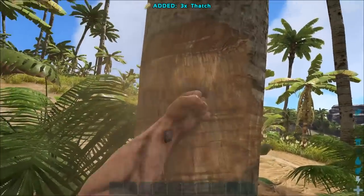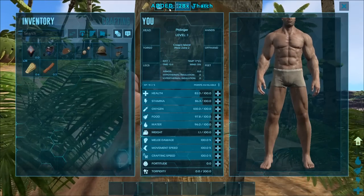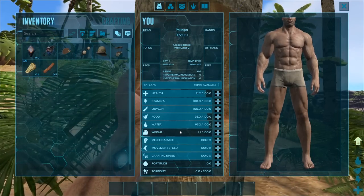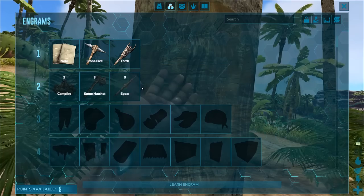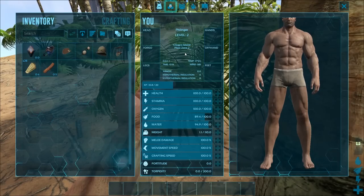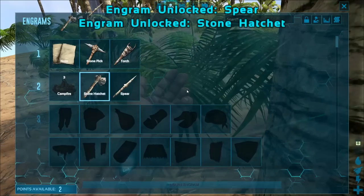We're going to walk up to the first tree and punch it. By punching the tree you're getting thatch and hopefully some wood. Now we're going to open our inventory and level up. When you first level up on the island playing PvE, just go Weight — it's as simple as that. Then we'll go into the Engrams tab. Once you click level up it'll automatically take you to the Engrams tab. We're going to learn the spear and the hatchet for now, then close this up.